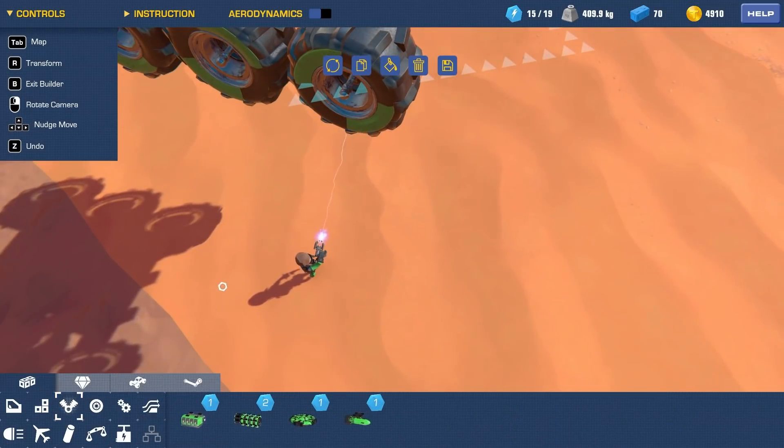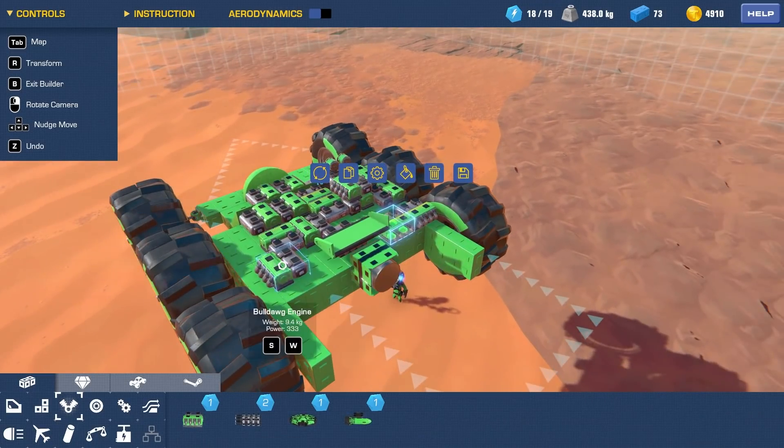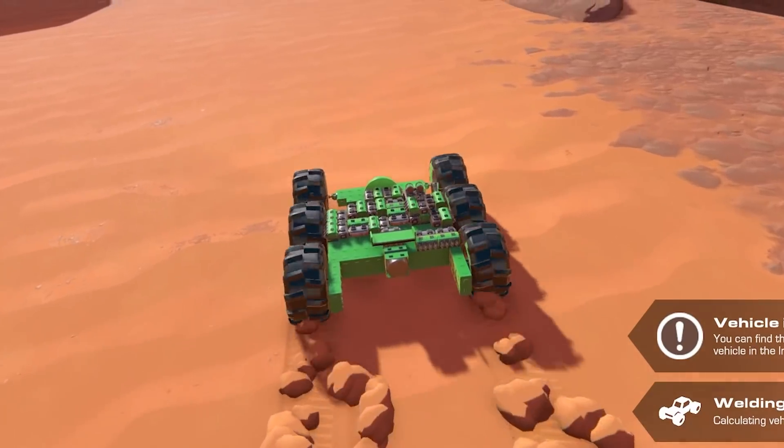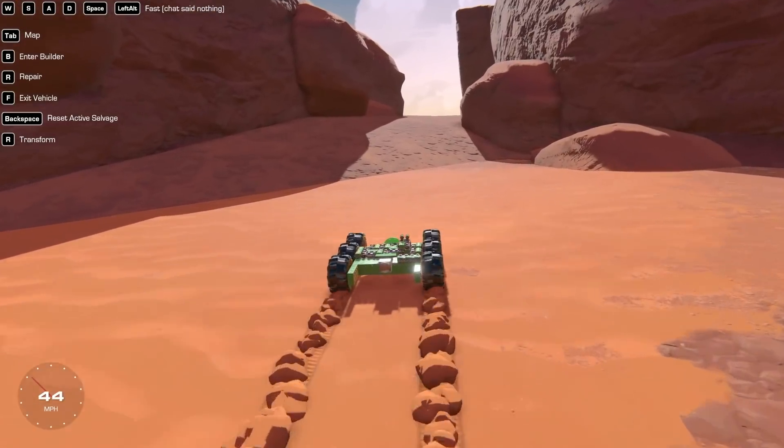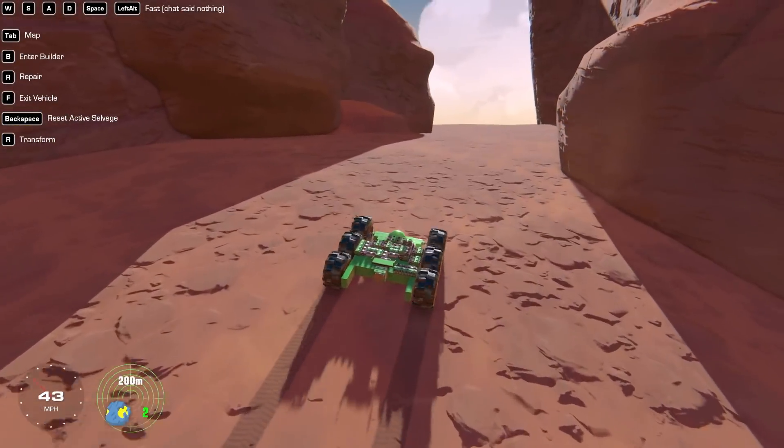I've got unused power cores, so I should probably add some more propulsion. Oh man, this is gonna be fast as anything now. Oh look how much quicker we are — actually, we are way quicker. Look at the dust trail. I'm so fast.